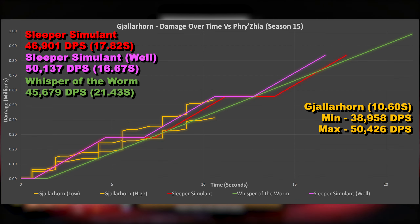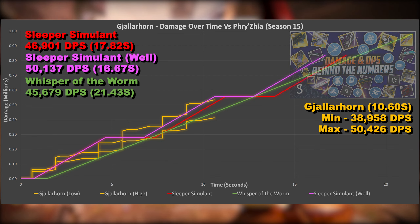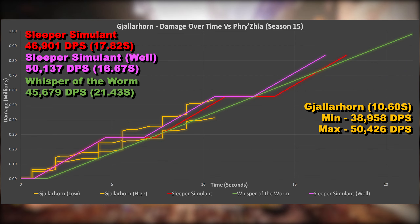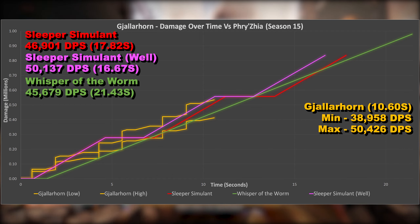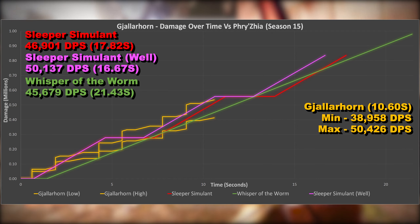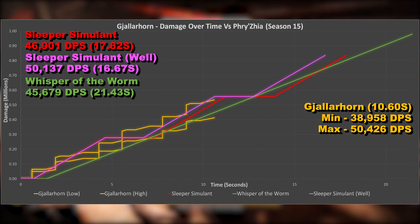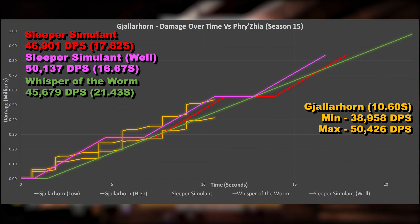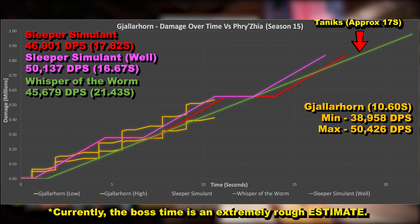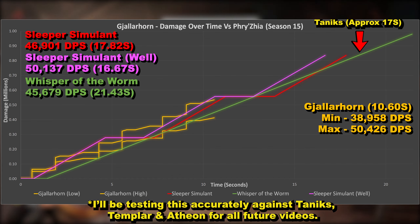Problem number 2: wolfpack rounds. These have 2 lots of numbers each, one for impact and one for blast. However, the number of impact values on screen was never the same, and appear to have the potential to range anywhere from 8 to 16 individual values — 1 for each wolfpack round, or 2 for each. I assume they were impacting and sometimes bouncing off the target, then coming back and impacting for a second time when they detonated. I asked in a discord of 5 knowledgeable people who test everything in Destiny 2, and they're fairly certain that they bounce, but not every time — hence the inconsistencies. Wolfpack rounds can bounce.